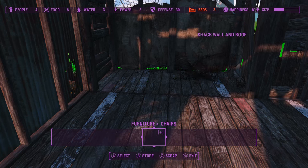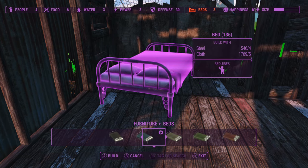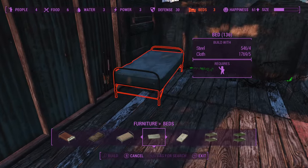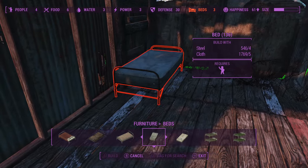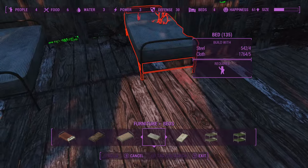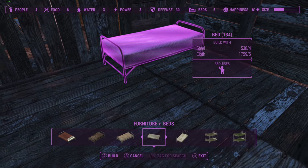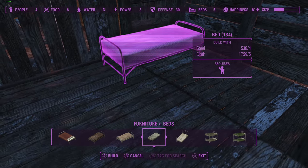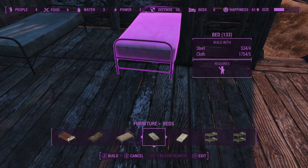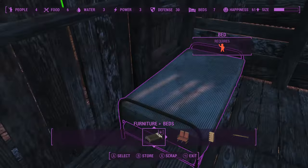Okay, barracks — looks like we need some beds. Let's get a couple more of these put in here. This will hopefully encourage more settlers to join us at the settlement so we can get a few more people working defense. I usually use these for clinics, but I feel like they'd also be good for barracks since they look like barrack bunks, honestly.